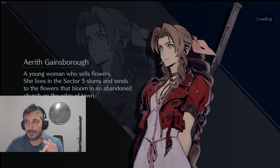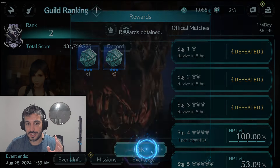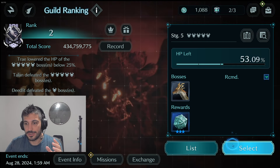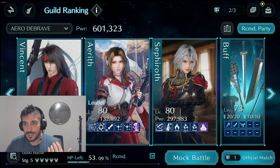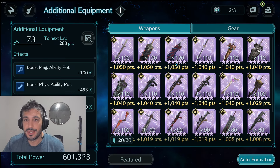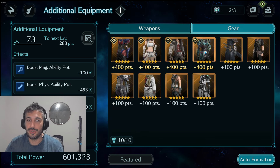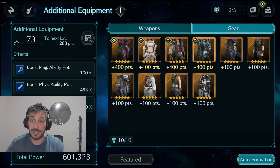I'm even considering if I should level more weapons to have more of the buff on the side. Let me show you my setup so that you can check. My buffs are only at 73, and some of my guildies are on 79 because they have the gears. My gears — I'm missing plenty of gears. I don't have many because I skipped on many banners.